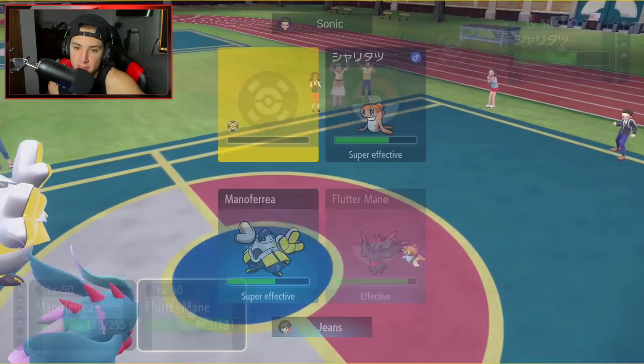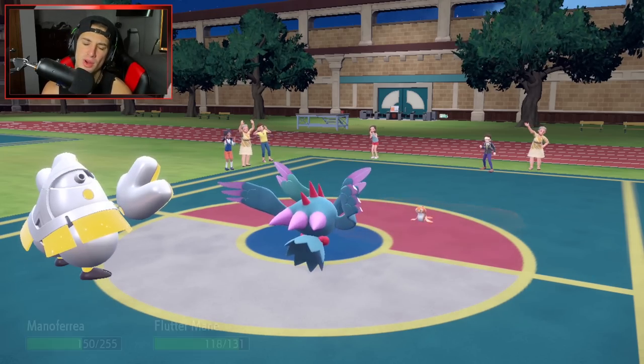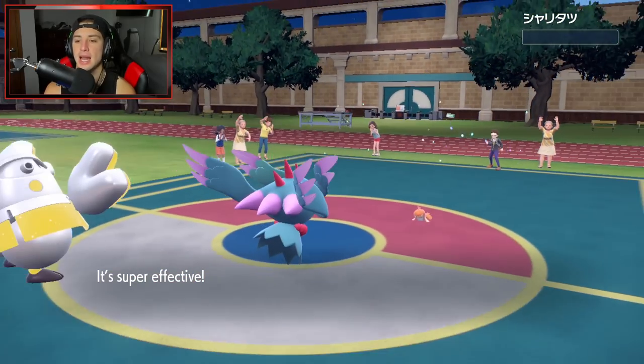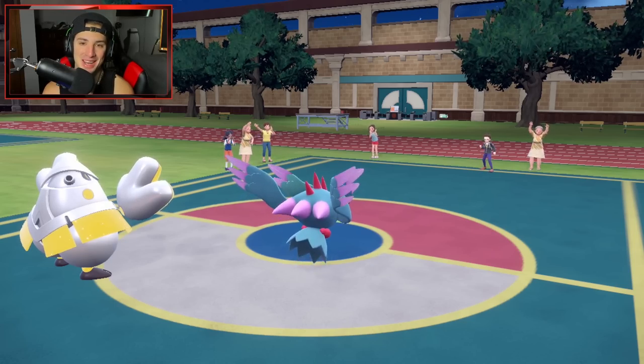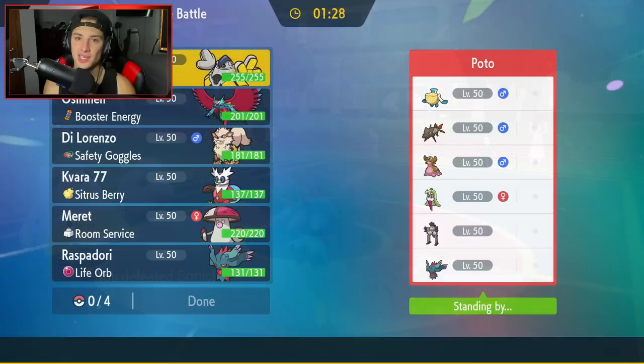We just keep Thunder Punching. Moonblast for Tatsugiri — they go for a Muddy Water but it's far-fetched. Moonblast still lands. What a first match! That was solid all around. We ended up coming out on top. Let's hop into a second match and look to go back-to-back. Your boy started off hot. We're 1-0.